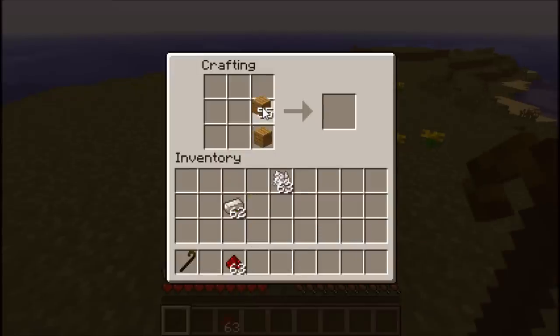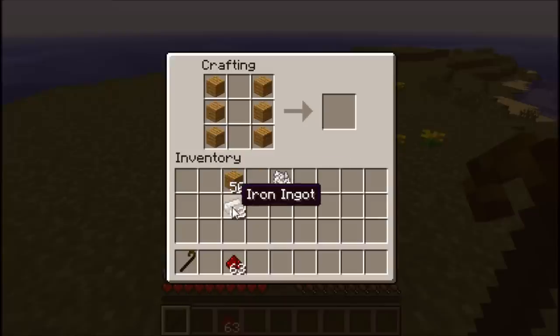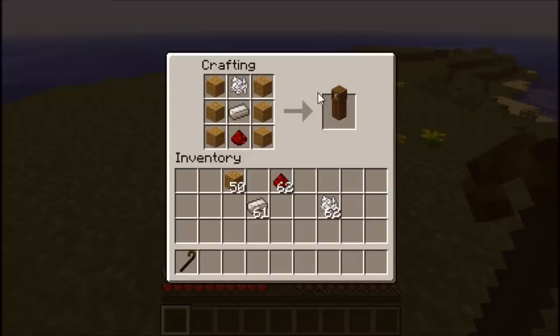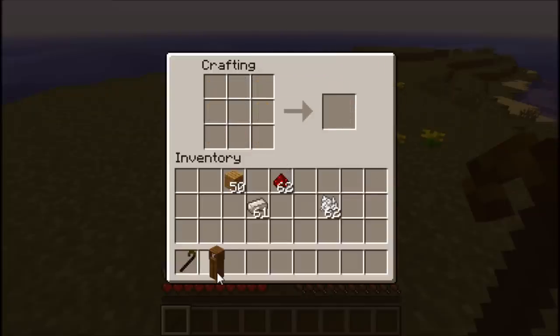Then we will take a look at the clock, which is made with six wooden planks along the sides, iron in the middle, redstone down on the bottom, and bone meal at the top — just like that. And you get your clock.